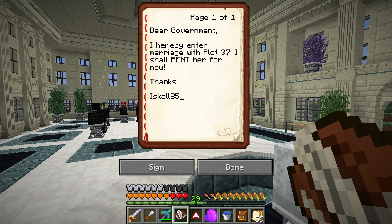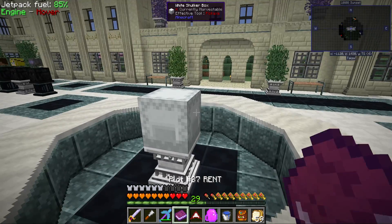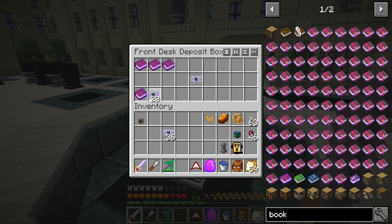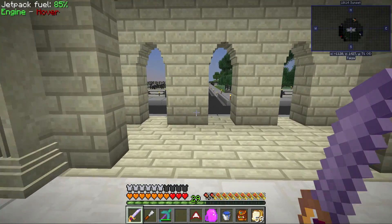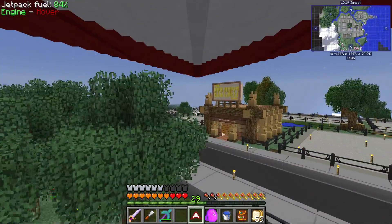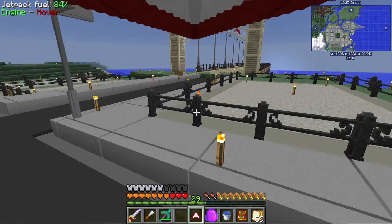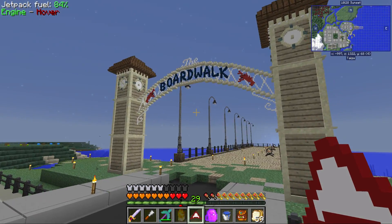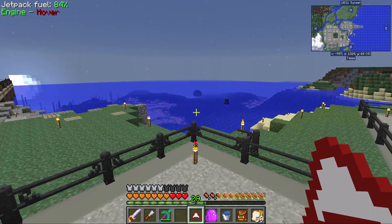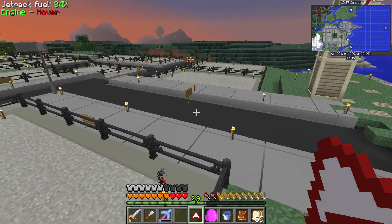Dear government, I hereby enter marriage with plot 37 — I shall rent her for now. Plot 37 rent agreement — okay, we'll just do that. But that will be the payment for that. We are gonna receive a deed once the government sends someone over to confirm. But we can start building already. Was it 37? Let's make sure. Yes, plot 37 next to the boardwalk. This is beautiful, man — this is such a prime location. Did I not make the biggest deal of the century on this plot, dudes?